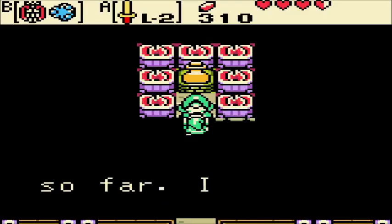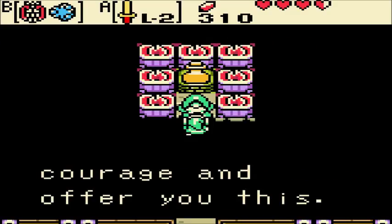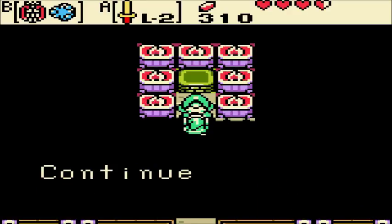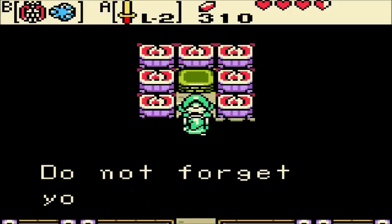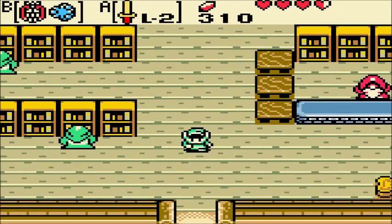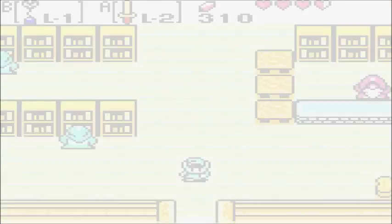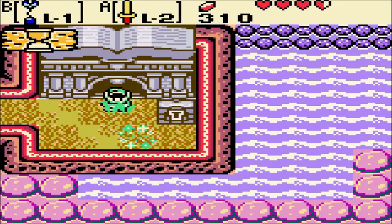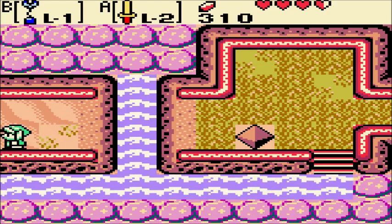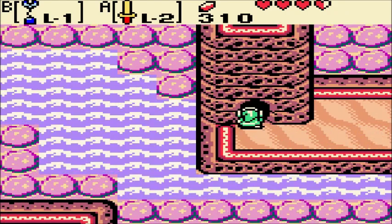You have done well to make it so far. I acknowledge your courage and offer you this. And we get the Fairy Powder — it removes curses. Continue on without fear. Do not forget your courage. That's Link's strong suit, don't you know? I love the switch hook, and I love how it's used so much.